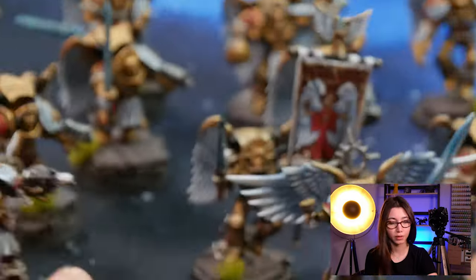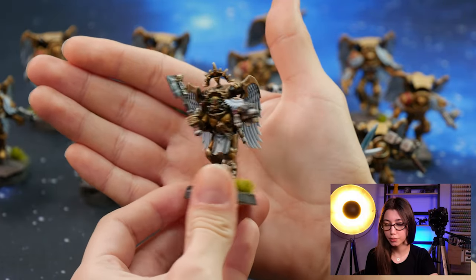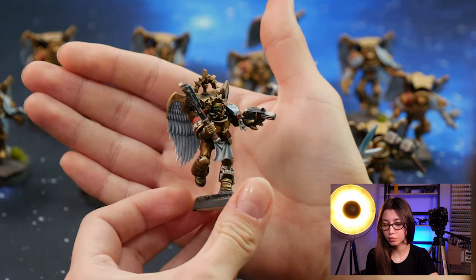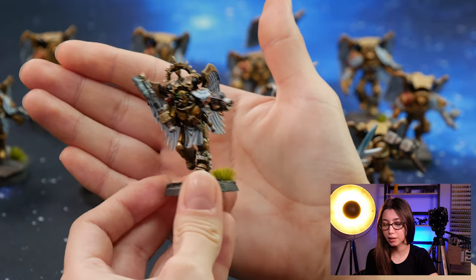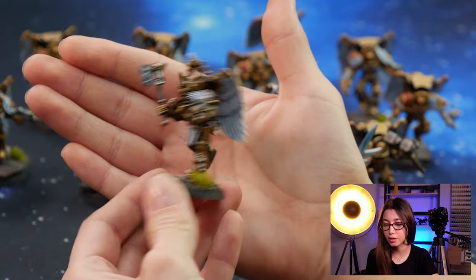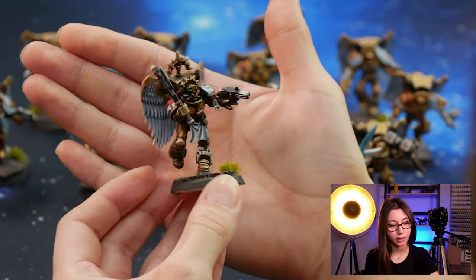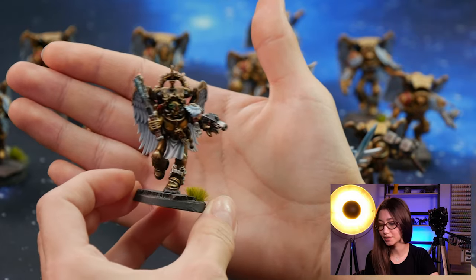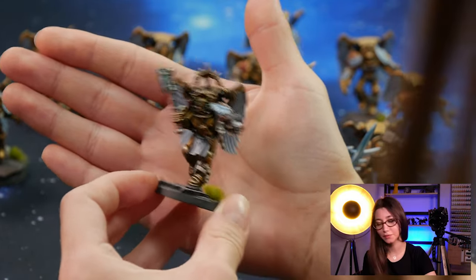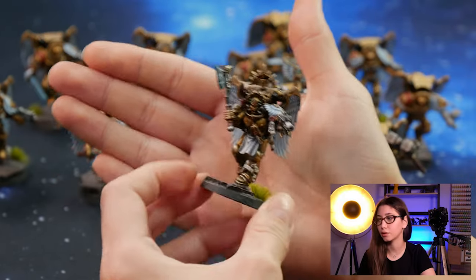Last of the level 5s, we have our Dante conversion. It's actually a model of Sanguinary Guard and we've added an axe and pistol on it and changed the helmet and some other things. We've created a Dante from the Sanguinary Guard and painted it on level 5. This was a request from our client.